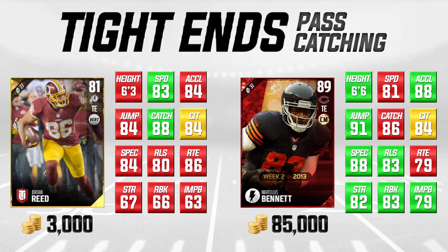The first one we're going to be taking a look at here is on the left side of your screen: Jordan Reed. This is a gold card, 81 overall. We're going to be comparing it to an 89 overall flashback Martellus Bennett. The first thing I want to point out is that, as always, I'm certainly not saying that the card on the left is necessarily better than the card on the right. What we're trying to do is find a good card that's comparable to some of the better tight ends in the game for a much cheaper price. Jordan Reed is 3,000 coins; Martellus Bennett is going for more like 85,000 coins.